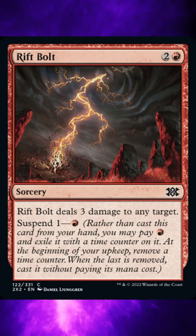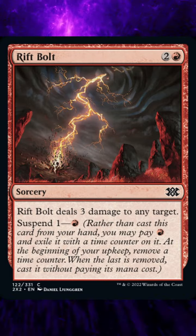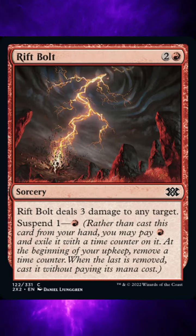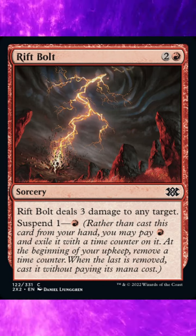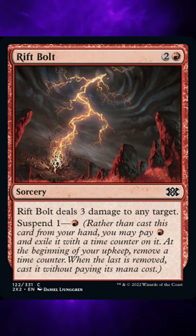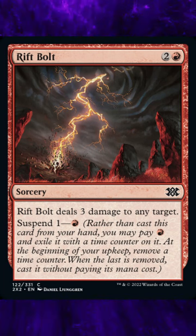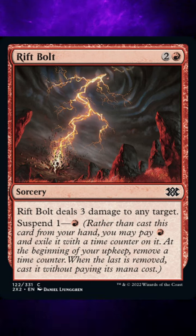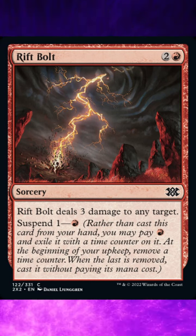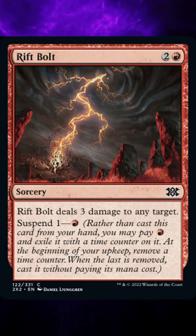To cast this spell will cost you 1 red and 2 general mana. It's a sorcery and a common card, with the ability: Rift Bolt deals 3 damage to any target. Suspend 1 — 1 red mana. Rather than cast this card from your hand, you may pay 1 red mana and exile it with a time counter on it. At the beginning of your upkeep, remove a time counter. When the last is removed, cast it without paying its mana cost. This card is currently played in less than 1% of the decks listed on EDH Rack.